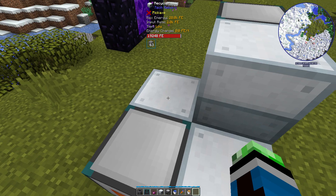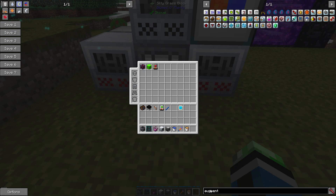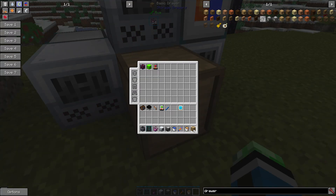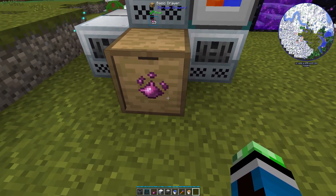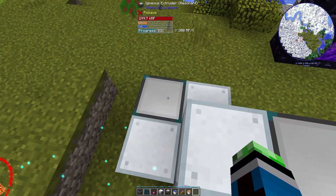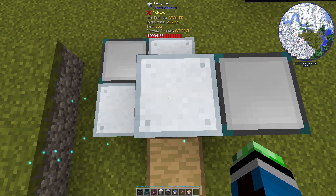So there we go. Now this thing is receiving all the scrap and it's producing UU-Matter pretty quickly. Now all I have to do is put a drawer in front of this and I will have automated UU-Matter. There you go. You can't see the machine, which is a bit of a bummer, but this is a pretty compact setup if you don't have a lot of room to make UU-Matter. Basically, you just need a bunch of recyclers, and if you have unlimited of a certain material, you can pump it into the recyclers and you'll get scrap the same way.